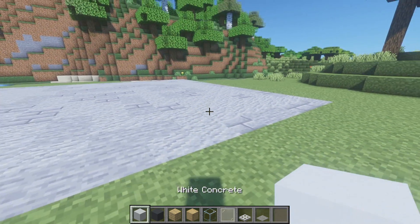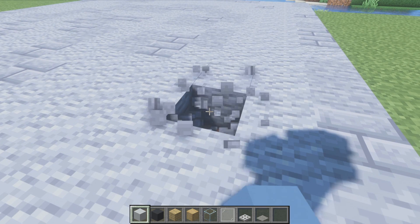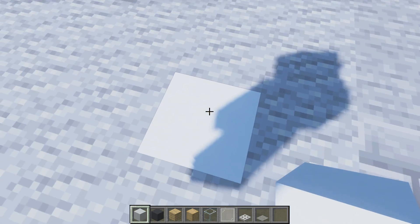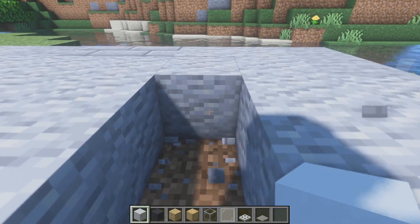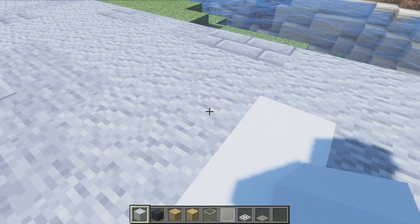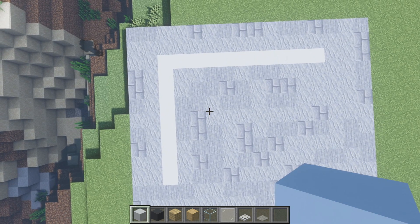First of all, we're going to be grabbing our white concrete. I'm going to jump to my right-hand side corner and jump in. Just above this, we're going to place our first block in the ground — this is one block diagonal and two away from the corner. We count back 11 blocks, leaving a two block gap at the back of our plot, and fill this in with white concrete. On this side, we take it along eight blocks with white concrete, giving us this little L shape.